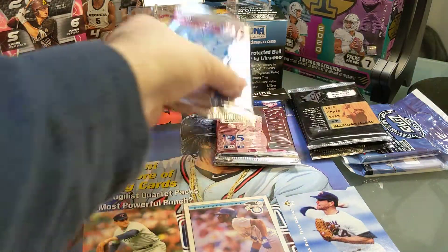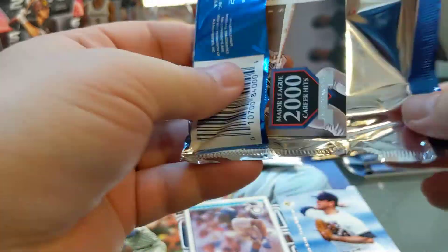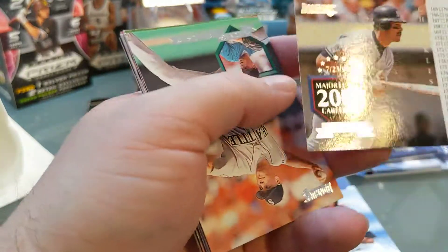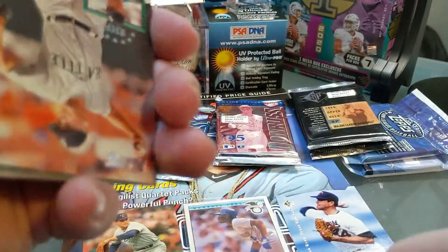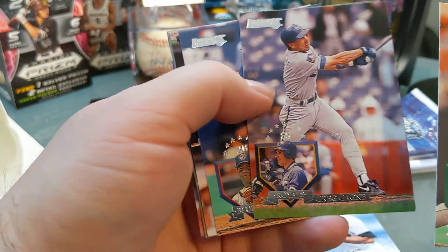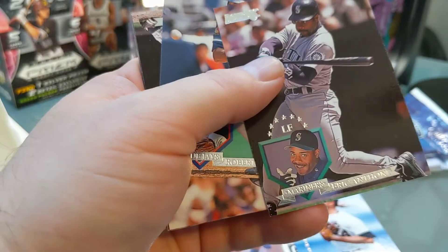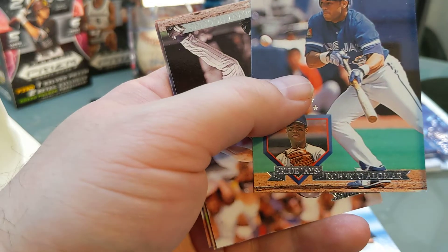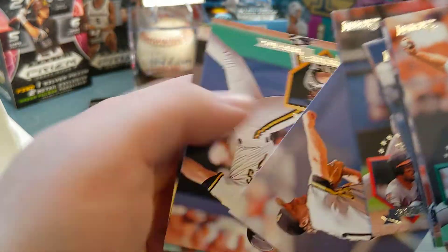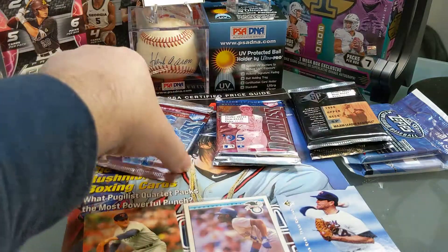Then we're moving on — we got 95 Donruss Series 1 and Series 2. These cards always stick together — you have to love it. There's Donnie Baseball on the checklist. I'm gonna give them just a little tug just enough to loosen them up. Man, these things are hard to read as well and they're sticking together. Eric Anthony, Roberto Alomar. Last couple cards here: Jeff King and Pat Kelly. Nothing too crazy in there.